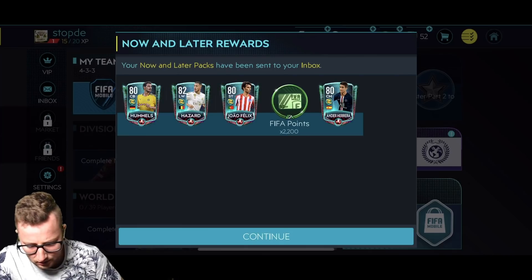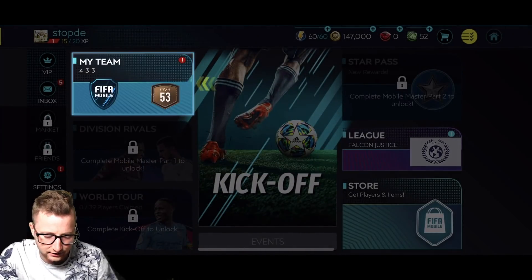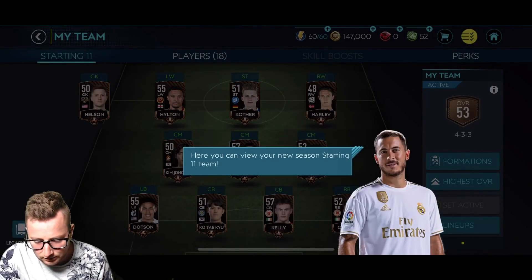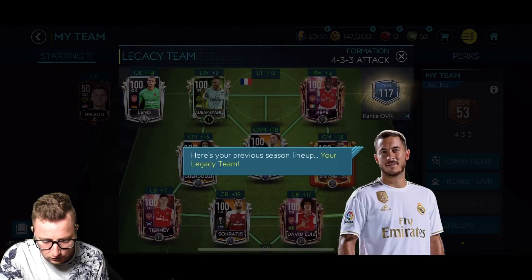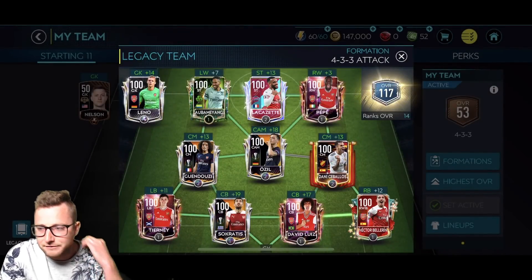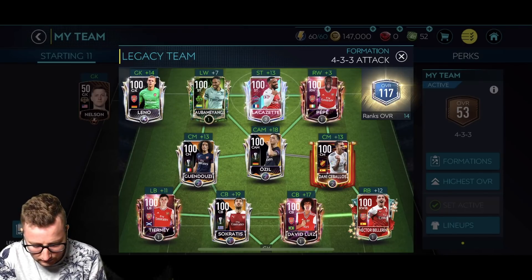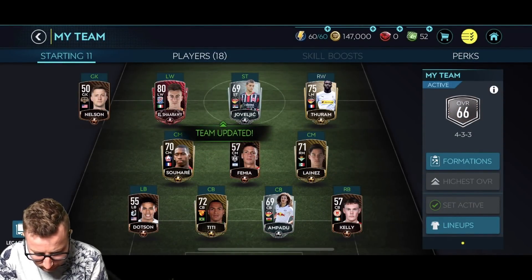Felix, Hazard, Hummels, and Ander Herrera are also going to be added to the new squad. So we can look at our legacy team as well. We go over here, we can check out our legacy team. We have our 53 overall. We can see our legacy squad right there. Our Arsenal squad builder with our 117 overall. I like the look of the graphics — they feel clean, really smooth.